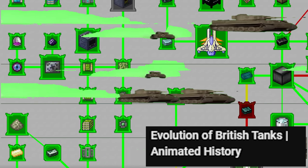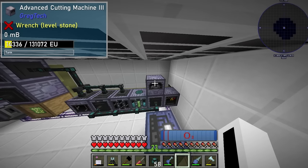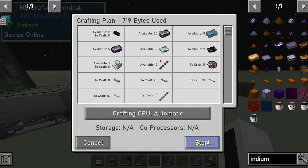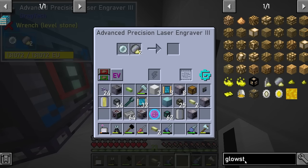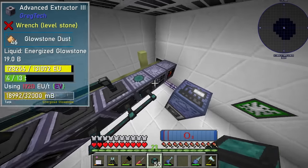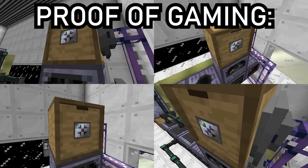Besides automatically making the extreme circuit board, I would also automatically make nano CPUs. This would need even more extreme voltage machinery, ranging from extreme voltage laser engravers, more cutting machines, more chemical reactors, and more fluid extractors — severely straining my titanium resources, which I chose to ignore. The nano CPU flow process begins by engraving the average silicon wafer to create CPU wafers. Meanwhile, a fluid extractor was melting glowstone. This, along with CPU wafers and carbon fibers, was reacted all together to build nano CPU wafers, which are finally sent to a cutting machine to create the nano CPU chip.